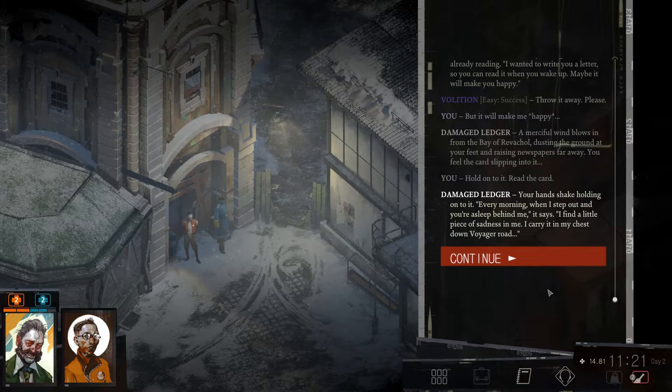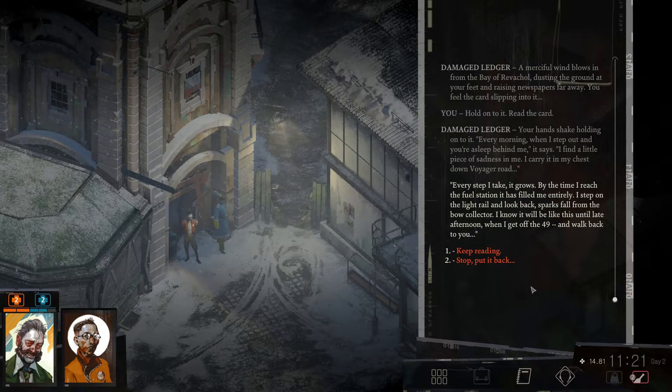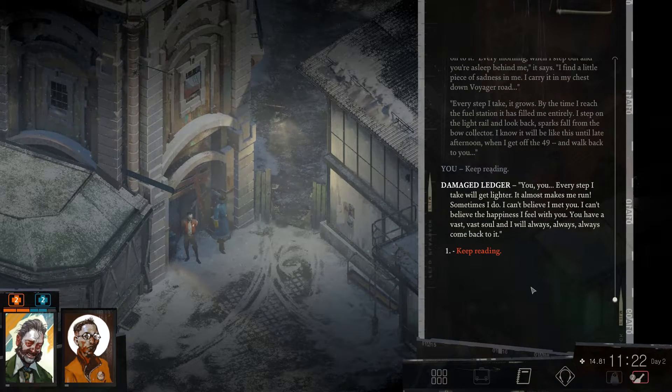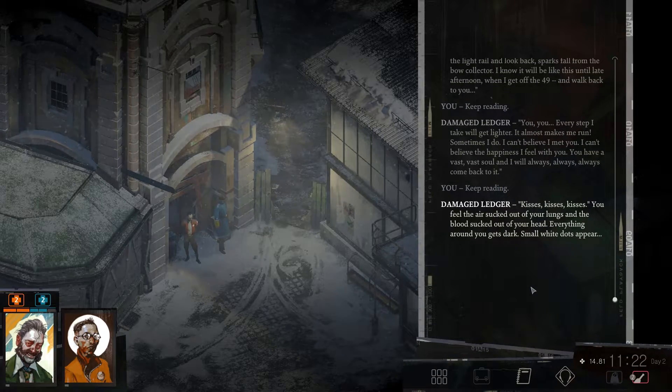'Every morning, when I step out and you're asleep behind me, I find a little piece of sadness in me. I carry it in my chest down Voyager Road. Every step I take, it grows. By the time I reach the fuel station, it has fooled me entirely. I step on the light rail and look back. Sparks fall from the bow collector. I know it will be like this until late afternoon, when I get off. The 49, walk back to you. Every step I take will get lighter. It almost makes me run. Sometimes I do. I can't believe I met you. I can't believe this happiness I feel with you. You have a vast, vast soul, and I will always, always, always, always come back to it. Kisses, kisses, kisses.'